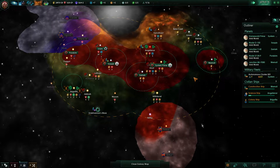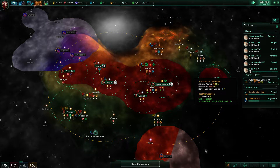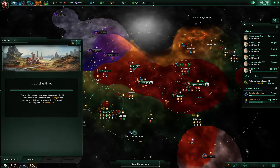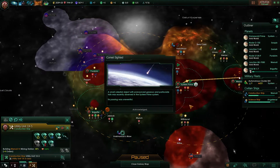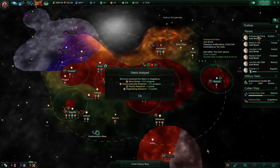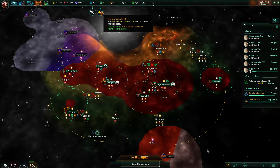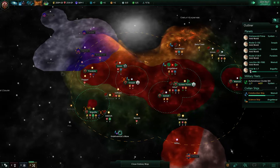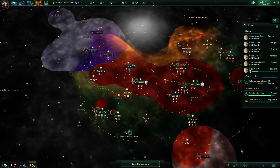We cannot expand further unless we build wormhole generators. Mass drivers — very good. We're about to gain a new system.